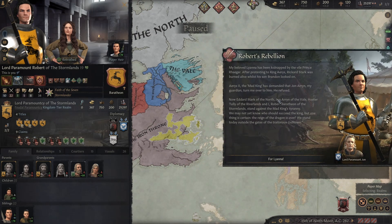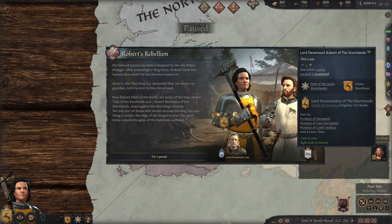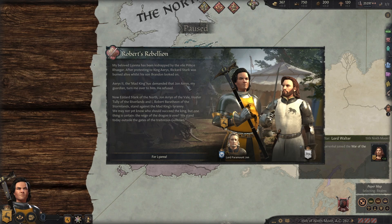Today, we are starting as Lord Paramount Robert of the Stormlands because we end up facing off in a massive war. We are fighting the Iron Throne - Robert's Rebellion. My beloved Lyanna has been kidnapped by the vile prince. After protesting to King Aerys, Richard Stark was burned alive whilst his son Brandon looked on. The Mad King has demanded that Jon, my guardian, turn me over to him. He refused. And that is why we are all standing against the Mad King's tyranny.